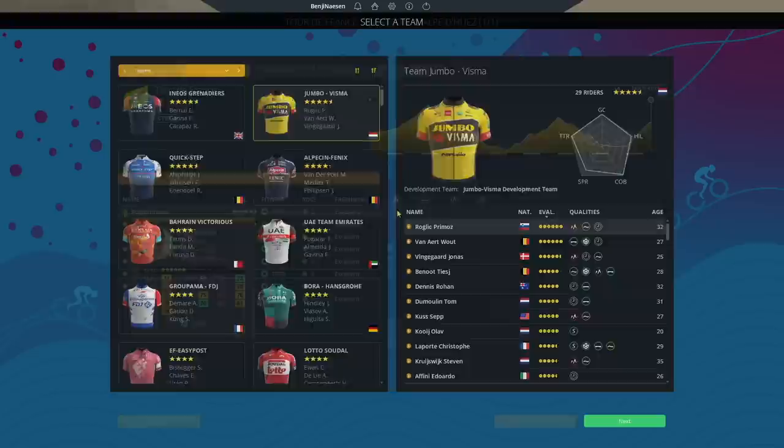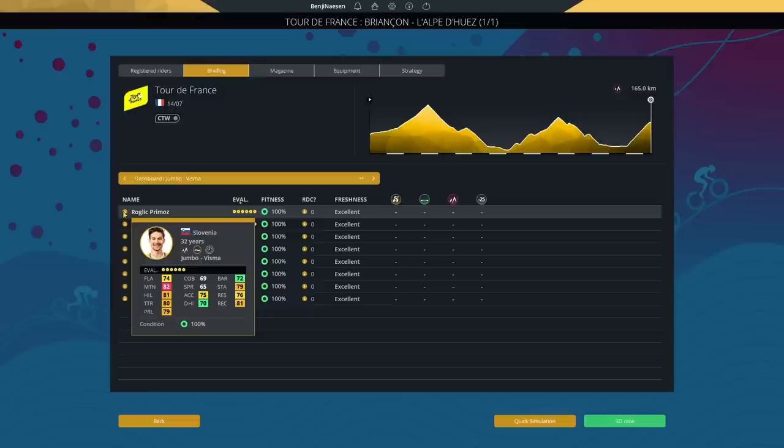I honestly wonder how the Resistance and Stamina stats are going to play into today's stage. Stamina is related to the longer efforts at the end of a hard race, while Resistance is related to the shorter efforts at the end of a hard race. Let's take a look.